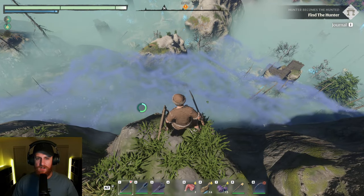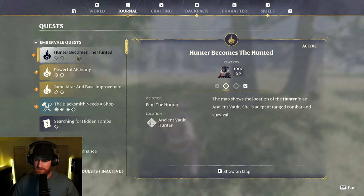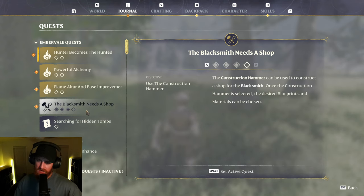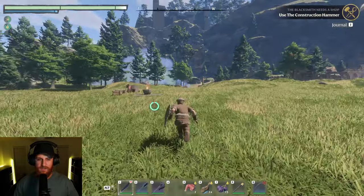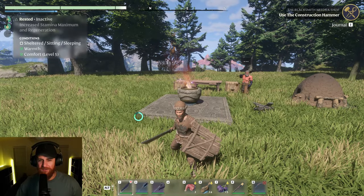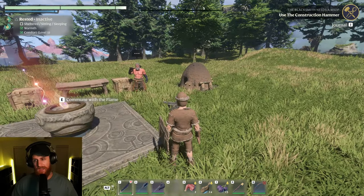This time I'm going to continue the quests. We're going to do the hunter one, then the alchemy one and the flame upgrades. But the next one we're going to do first is the blacksmith needs a shop. That one's kind of lacking. I feel bad because he keeps saying, hey, make me a shop. So I'll do that.